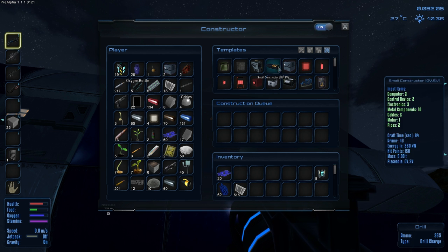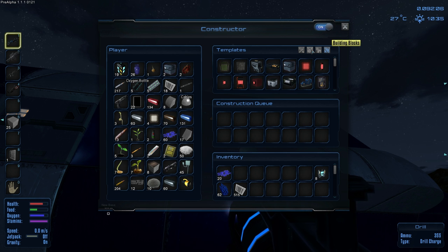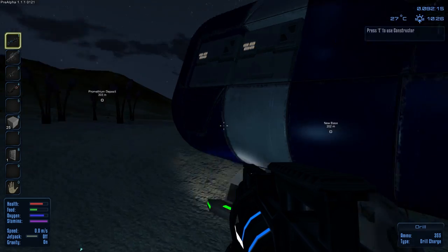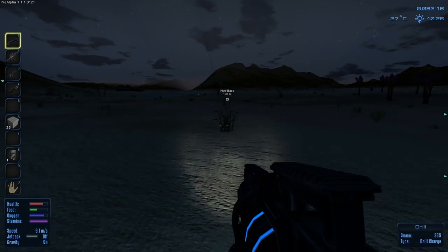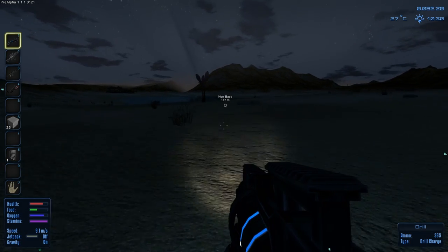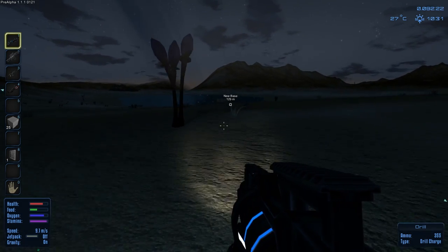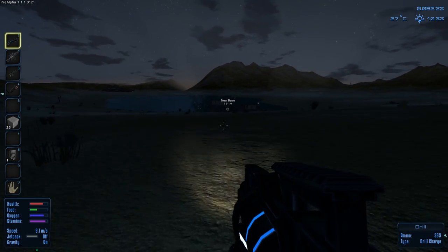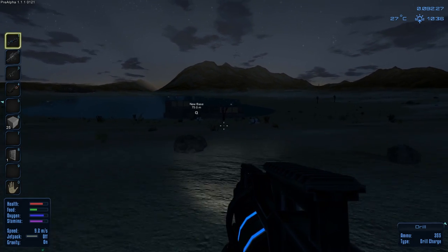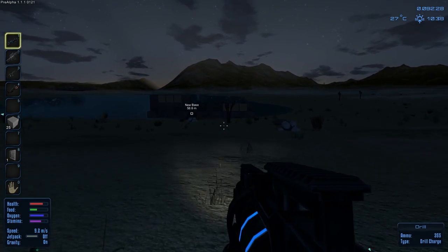I'm going to set up the food thingamabob. Actually, I think I need to go into the large constructor to make it — there's a food processor. That's the one thing I want to make. After I make the food processor, everything else is done. I have oxygen, I have a place for oxygen, food, health, and I don't really need anything else right at that very moment. Once the food processor's done, I will make my hovercraft.